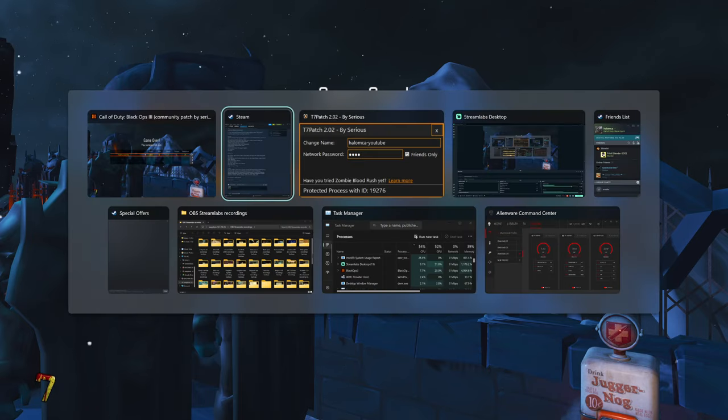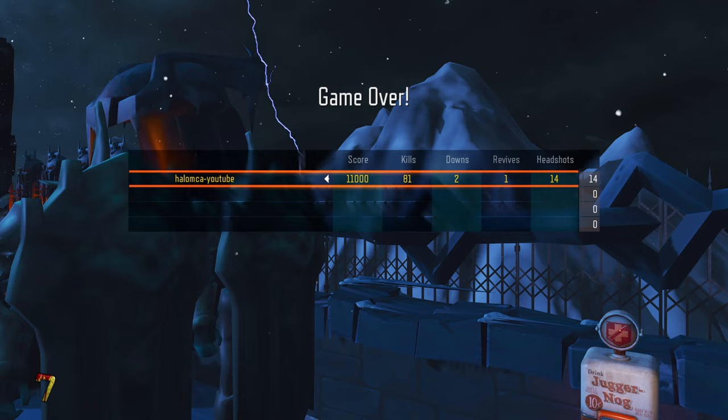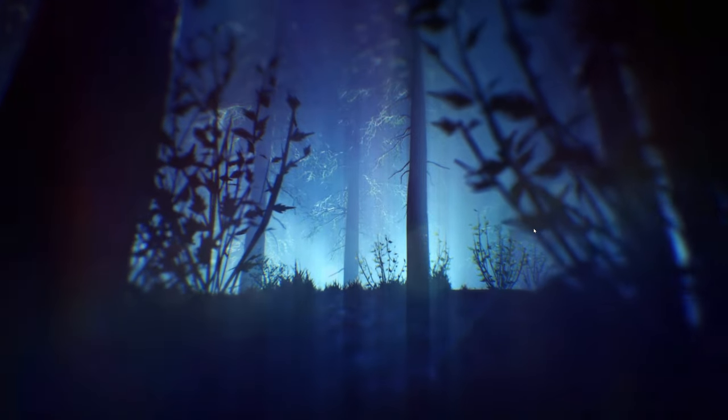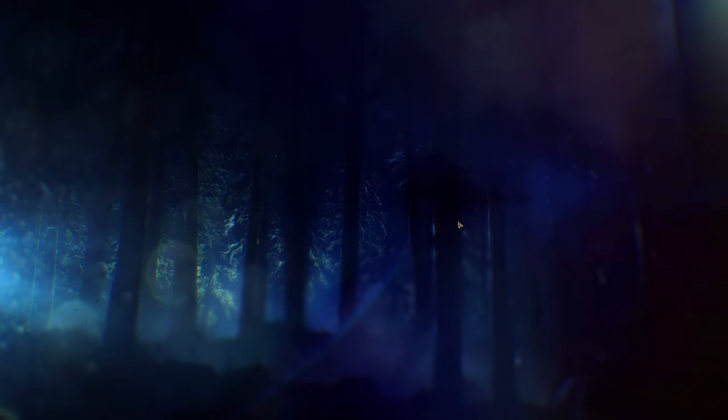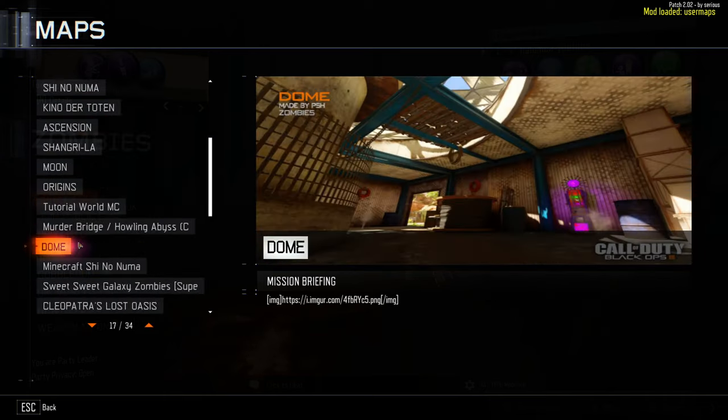I wonder if we have volumetric lighting turned on. It's a pretty cool map so far, I do want to get to the end if we can. It says there's a Hell's Redeemer in it and a bunch of other stuff. Let's try it again — now that we know a little bit more about the map I can kind of get the hang of it. If you guys want to see more of this map definitely let me know.